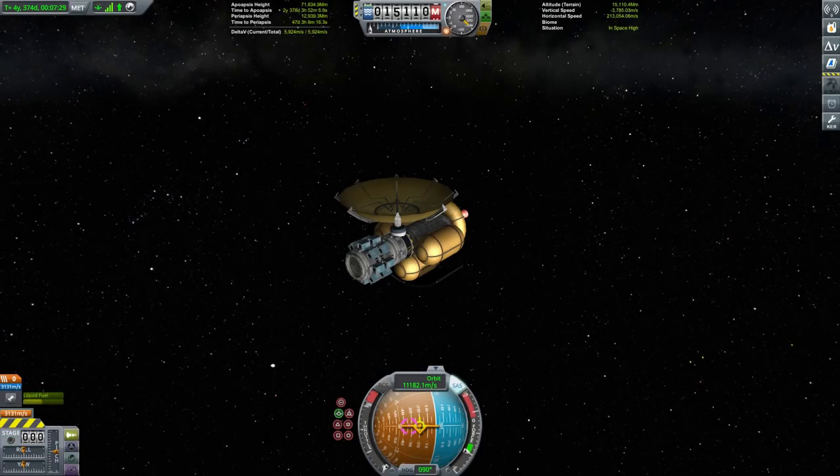Hello everybody, and welcome to part 34 of Kerbal Space Programme, The Journey Continues. We start in space with our probe, the Juno — our gravity probe — which, after its survey of the dual system and after nearly five in-game years, is finally approaching Kerbin and the end of its long, long mission.